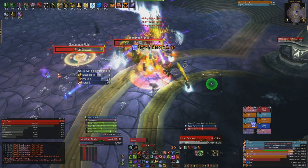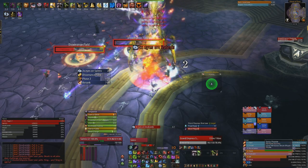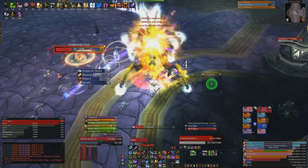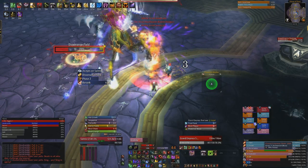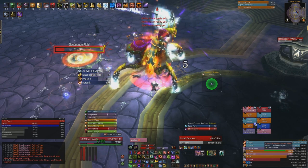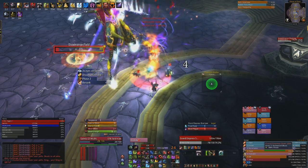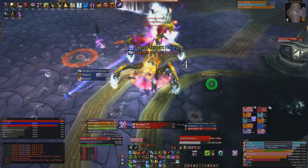There's also a debuff applied to the tanks called Eyes of the Empress. If the stacks reach five it'll transform you, make you mind controlled and you'll start causing chaos. Don't let it happen — just make sure you taunt at four stacks, simple as that. Another ability the boss does is called Dead Screech. This will do 80k odd damage to two random players and also does damage to everyone within five yards, so just make sure you're spread out five yards.